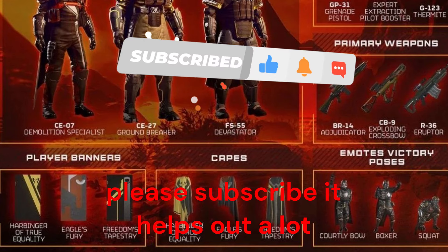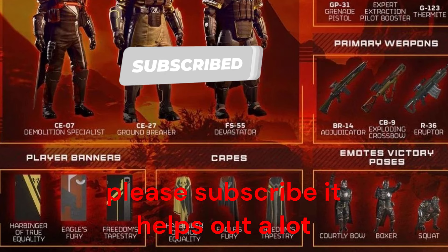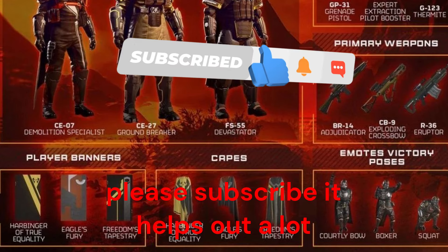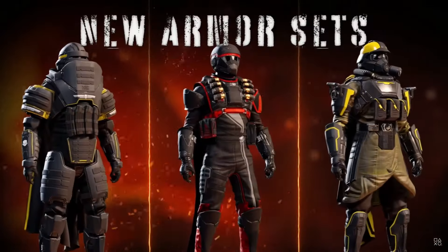It seems to have three sets of armor, one for each of it being light, medium, and heavy. For util, it's a grenade pistol, a new booster, and a thermite grenade.